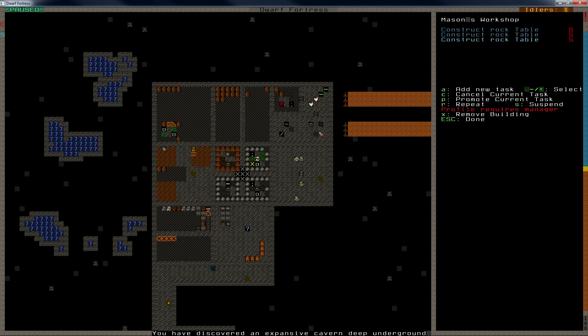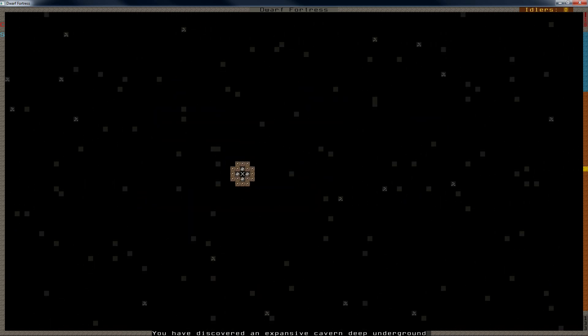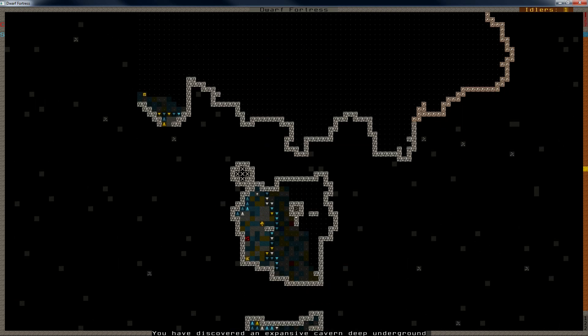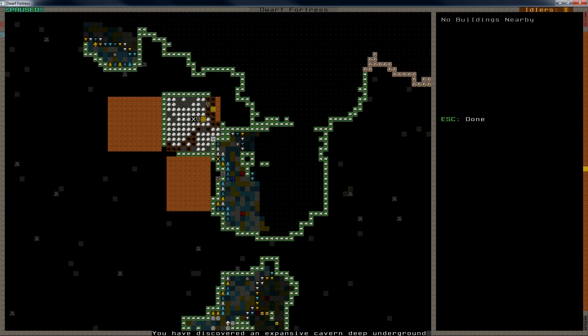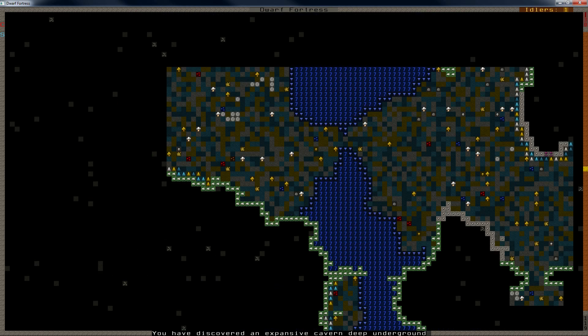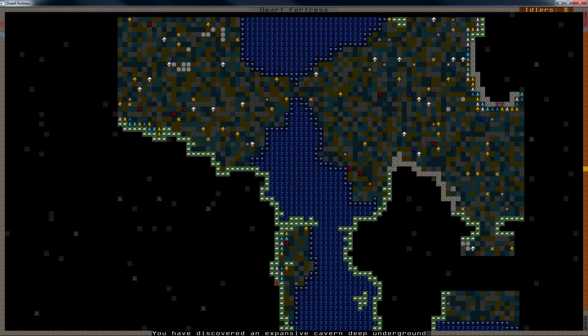I'm gonna suspend these tables. We're gonna go down to this level here. Oh look — we're close to cutting through the caves all the way through. There we go, we're now safe. Look, this is a nice flat area — we might actually do some farming, and this might be a good place to get trees in the future.